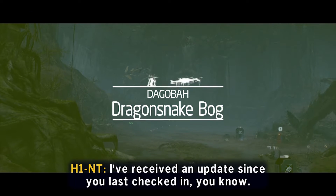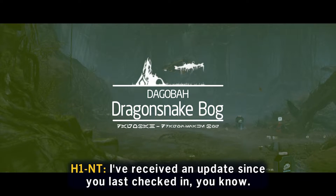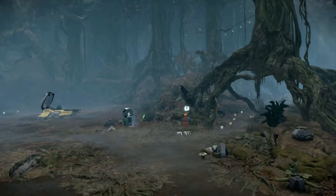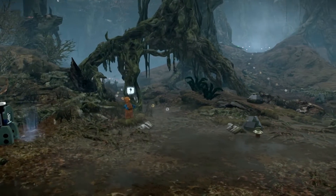The data card on Dagobah can be found in the dragon snake bog. You'll need a character that can grapple for this one. Go around the main bog and under the tree arch, then grapple up to each of the points until you reach the data card.